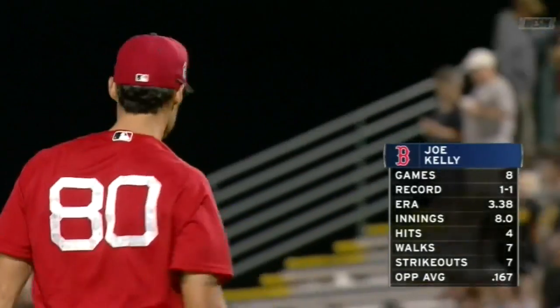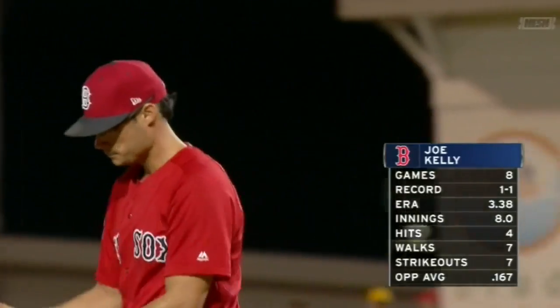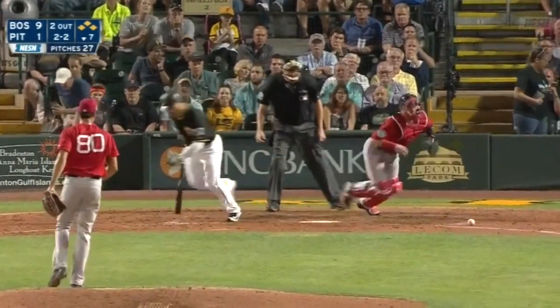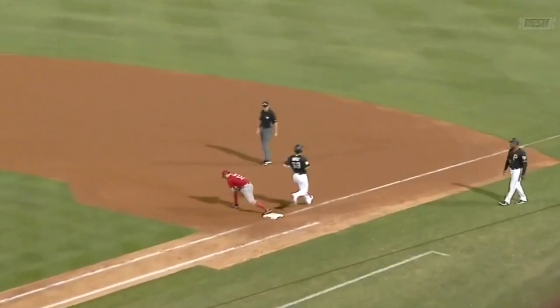Joe Kelly on the mound for the Red Sox, wearing number 80 in those spring training moments — the jersey didn't make the trip with the pitcher. Joe Kelly throws a scoreless frame in the new threads, and the Red Sox win it easy, 9-2.